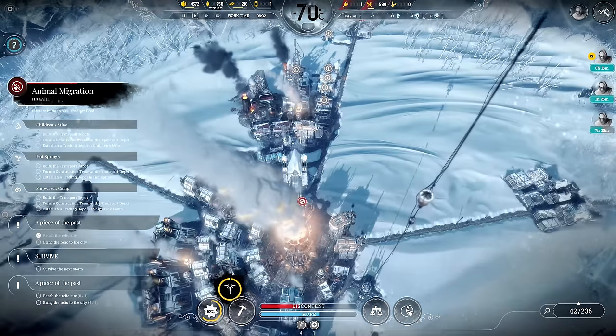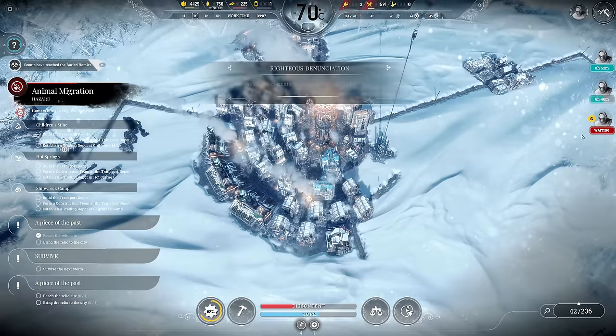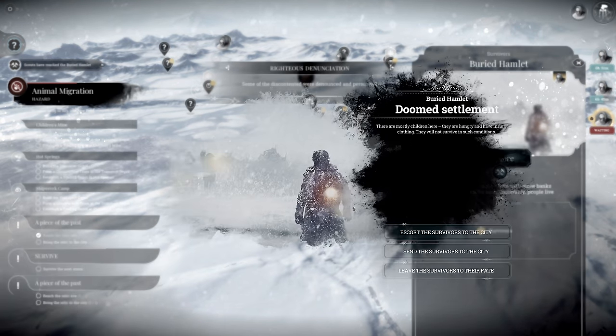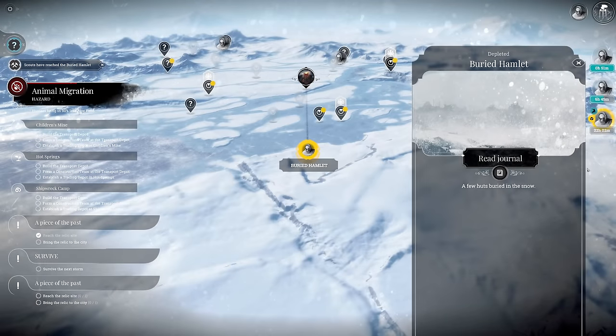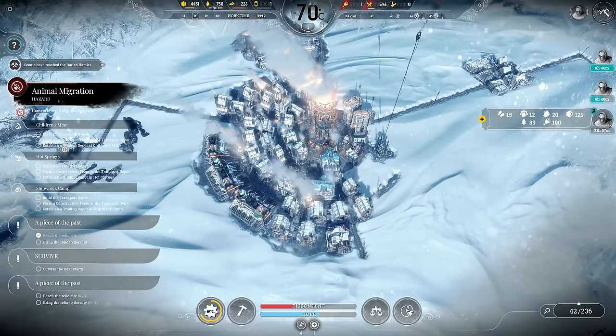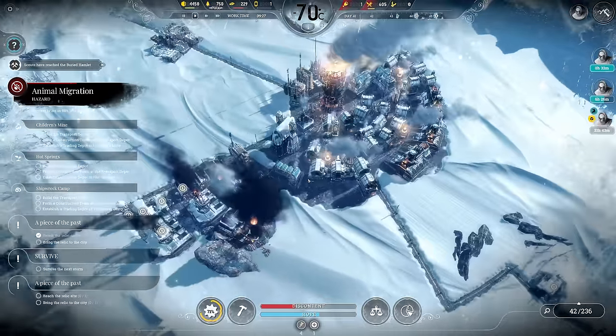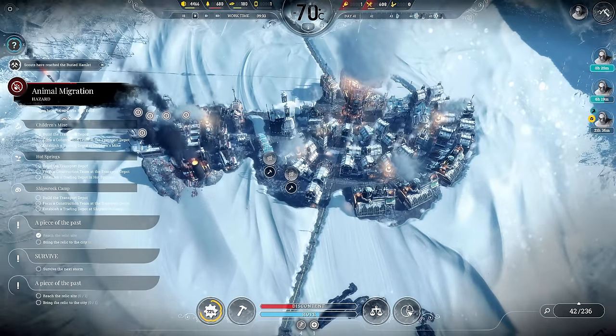We get occasional discontent from survivors. At the buried hamlet — there you go — a diverse group: children, engineers and workers. Let's escort them home. It will take 22 hours. We should build four more houses to supply them, which will be quite the cost, but we have time to prepare. We'll also need another steam hub soon, which will cost steel and coal.